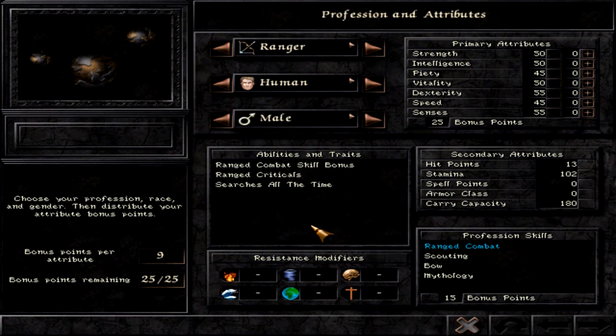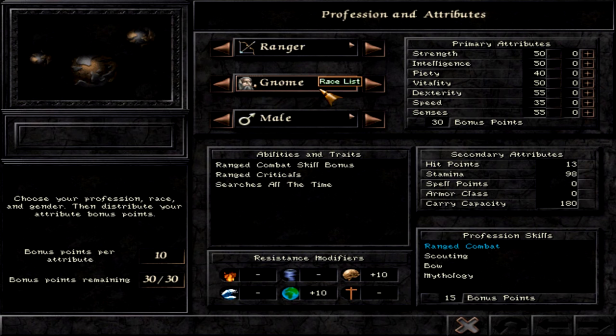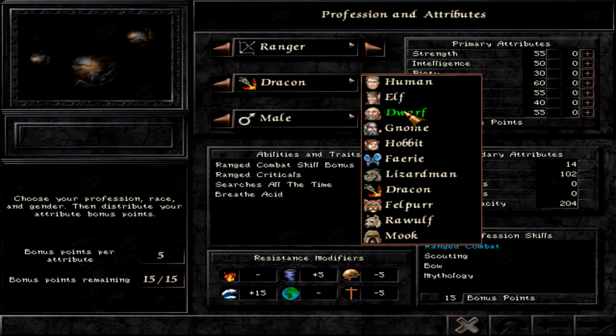A human ranger is always good — a nice mix, but no special resistances. A Faerie ranger also has very good speed and attributes. A gnome ranger is possible too, though not the strongest. A Drakon will also be great, though he has slightly high vitality for a ranger. In general, my favorites by far are the Mook ranger and the Hobbit ranger.